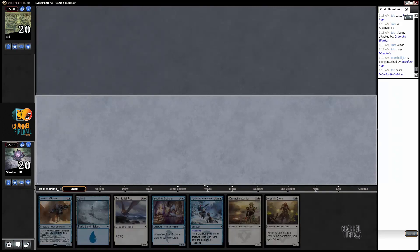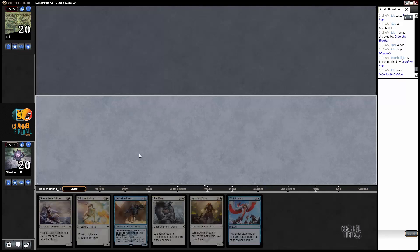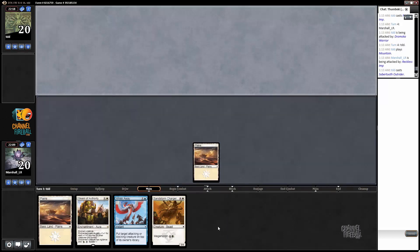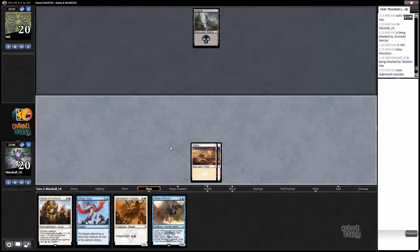Here we go again with another mulligan and another one. All right, well this could be a short one, hopefully not. Sometimes you don't get to play Magic when you play Magic, as you guys are all keenly aware. Okay, well we've got a chance here — Gleam of Authority can take over the board. It's not likely to against what our opponent's up to here, but it is possible. Drawing an island next would be a big deal.